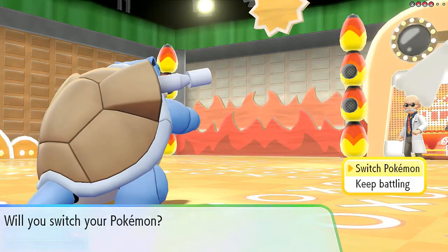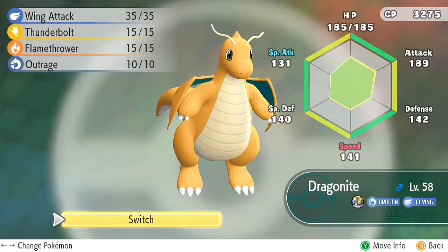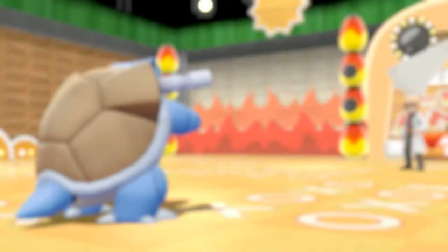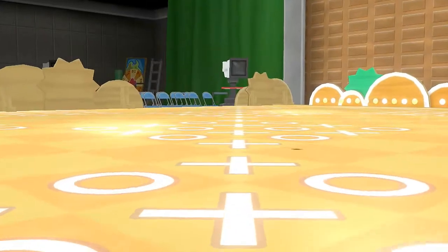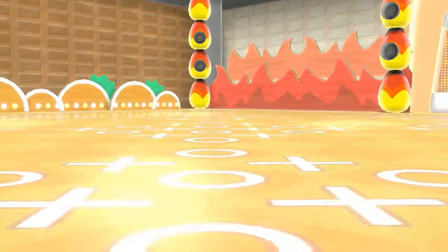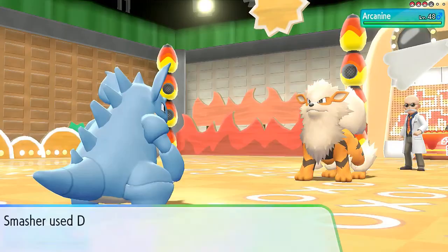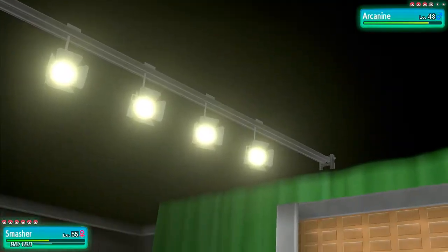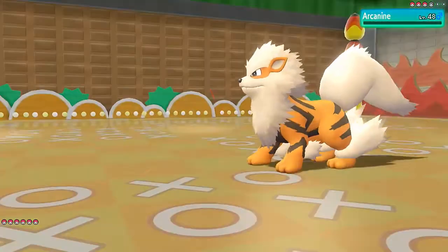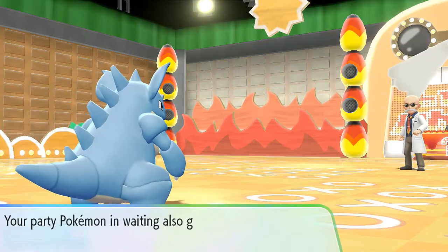He's going to be coming out with an Arcanine. Let's switch out to a Pokemon that can go up against this guy. Dragonite doesn't have those moves, so let's go with Smasher right here — it has good moves to go up against this guy. Come on, Smasher! Drill Run — and Arcanine just avoided that, coming with everything it's got. Let's go with Drill Run again, and that's a one-hit KO! Smasher kicking butt.